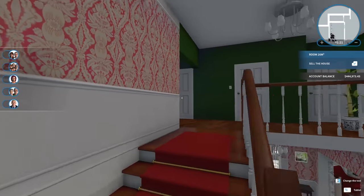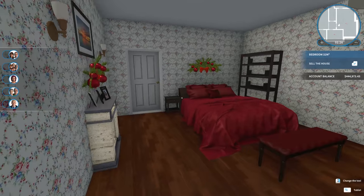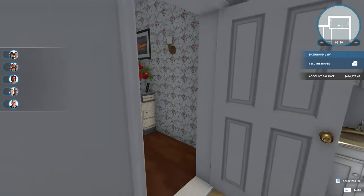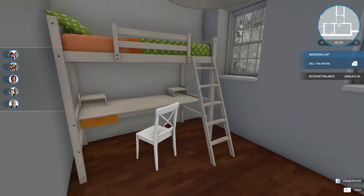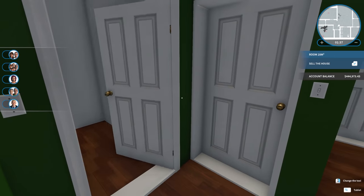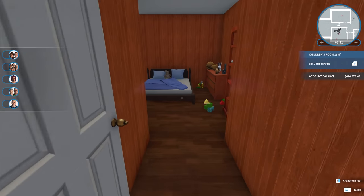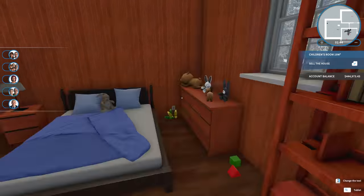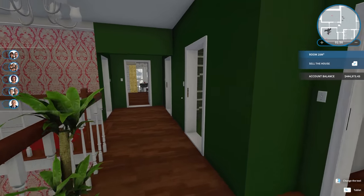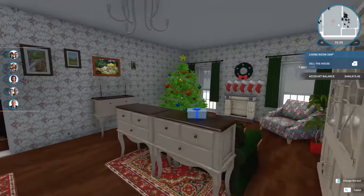Let's take a look at the upstairs and see what we're working with. It's a lot of bedrooms. Got a little closet here, a very large bedroom with a bathroom attached — so that's probably the master. And then a smaller bathroom, like a closet, and another bedroom. We can make this work. I need to figure out how many bedrooms and bathrooms I want to put in — I need to do some thinking.